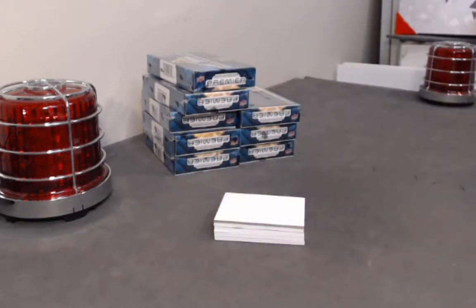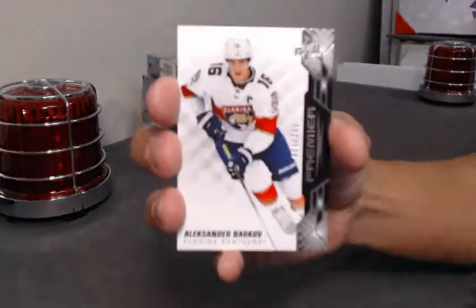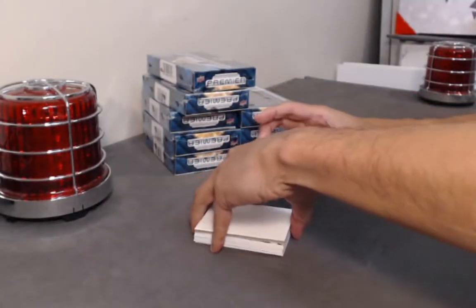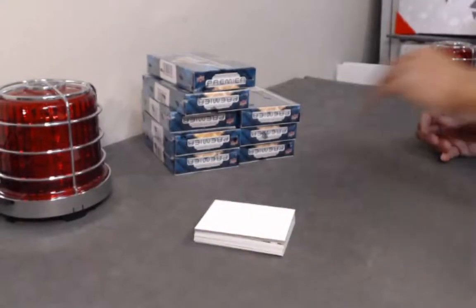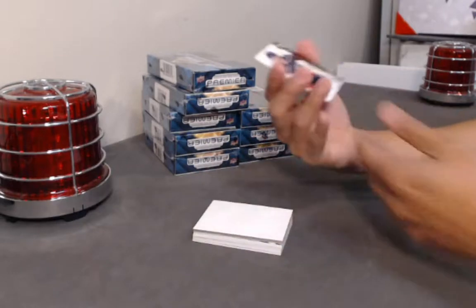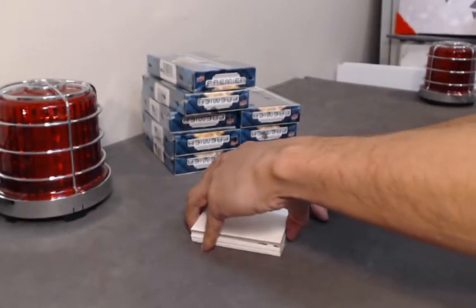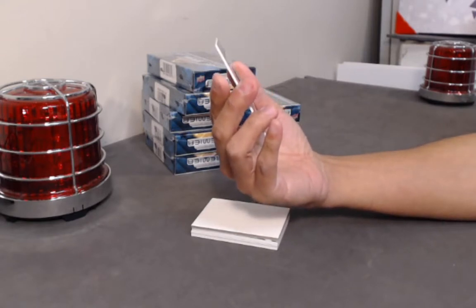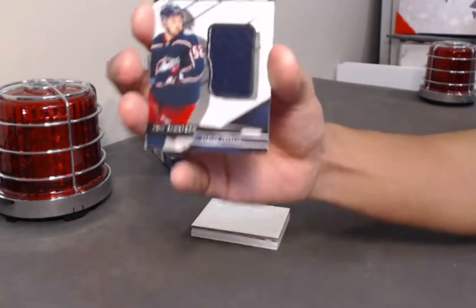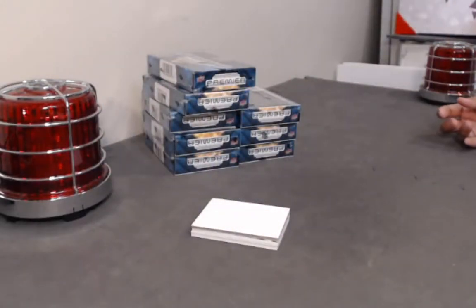Seven cards again — maybe Upper Deck has blessed us with seven cards in each pack of these. We got a base to 299, Alex Barkov. A rookie to 299, Trent Frederick. A rookie jersey, no numbering — Emil Bemstrom. Going back to the very bottom: back-to-back jacks — a rookie backdrop swatches to 99, Emil Bemstrom. So two jersey cards back to back, two different cards for Bemstrom.